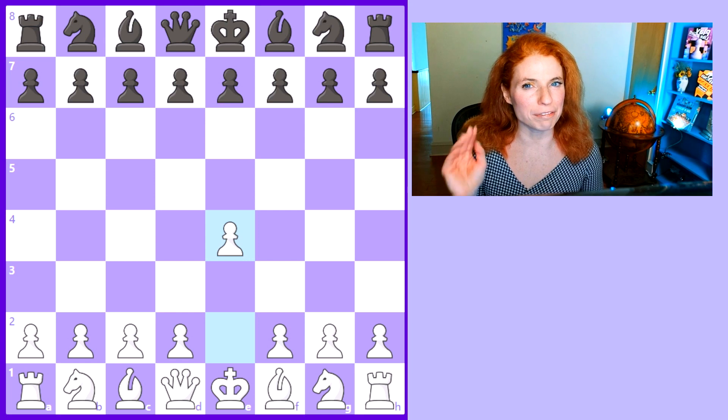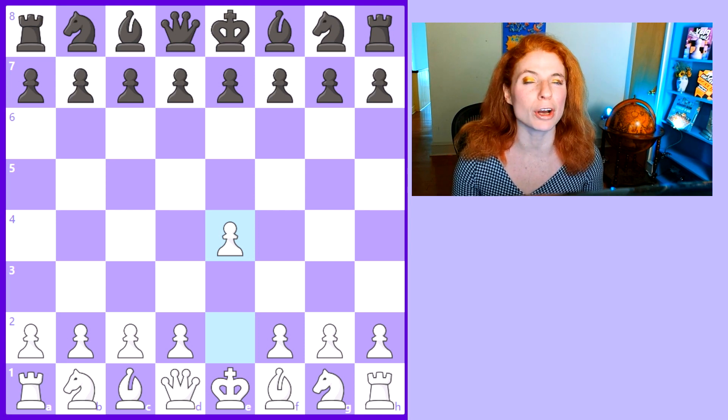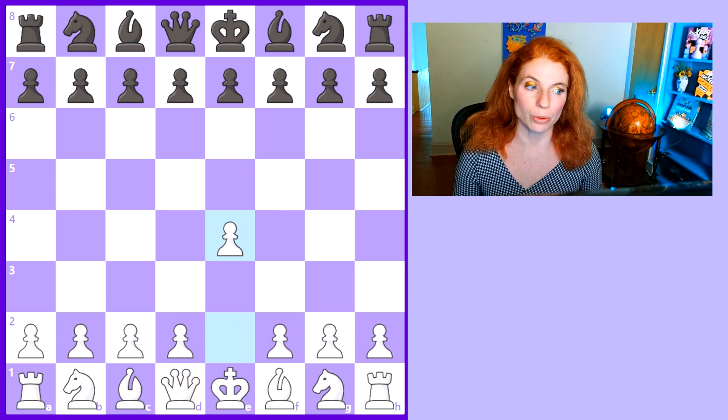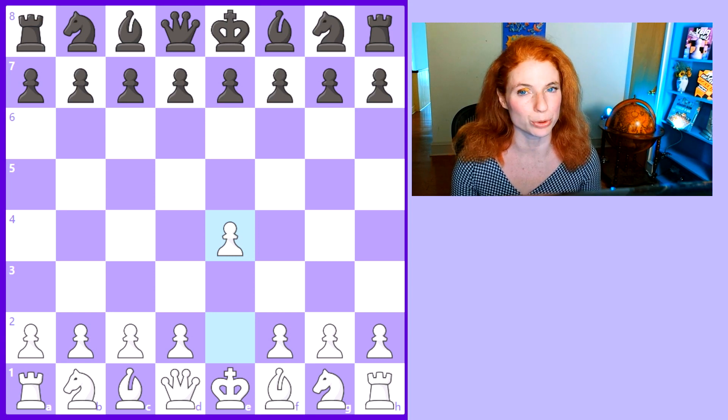I wanted to focus on the final game, but let's take a quick look at the penultimate game as well — just the opening — because it ties into something I'm going to talk about a lot in Game 12. So Game 11: Lei Tingche, the challenger, had the white pieces. And as usual, she plays the move E4.